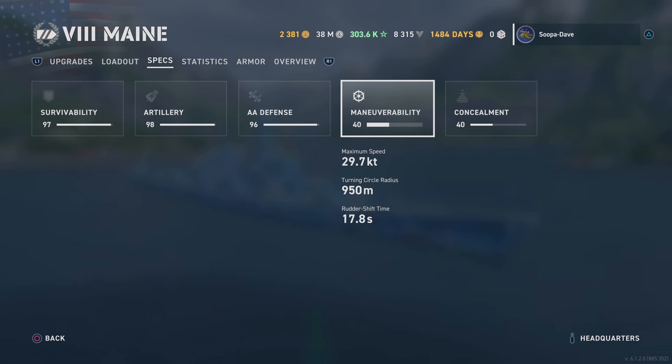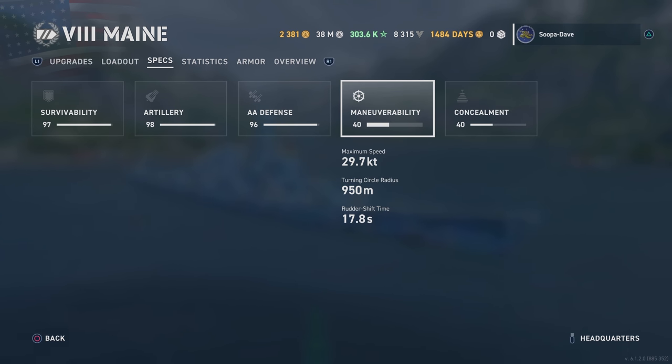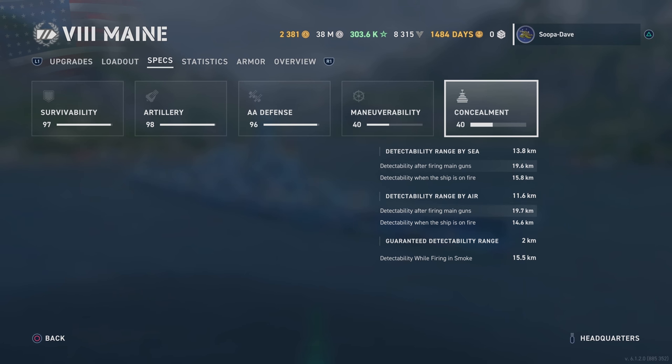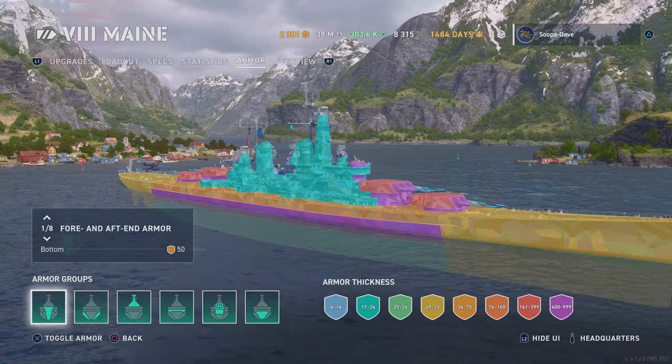The downside is the turning circle and the rudder — they are not good. It takes you forever to make a circle; you could start on Two Brothers and finish on Haven before you're totally turned around. So when you're making maneuvers, be aware of that. For concealment, 13.8 — you're in a battleship, you're not gonna sneak up on anyone in open water.